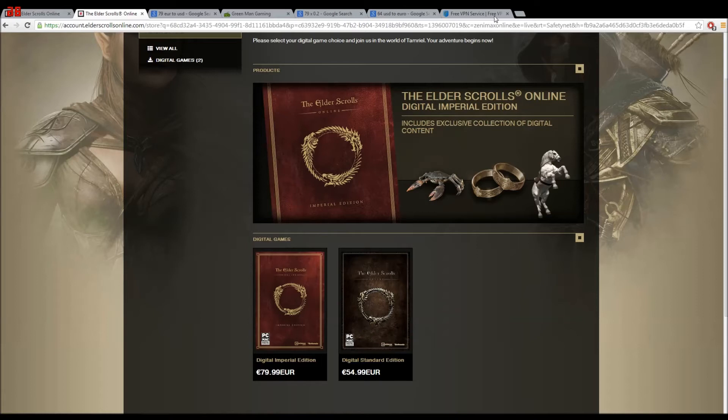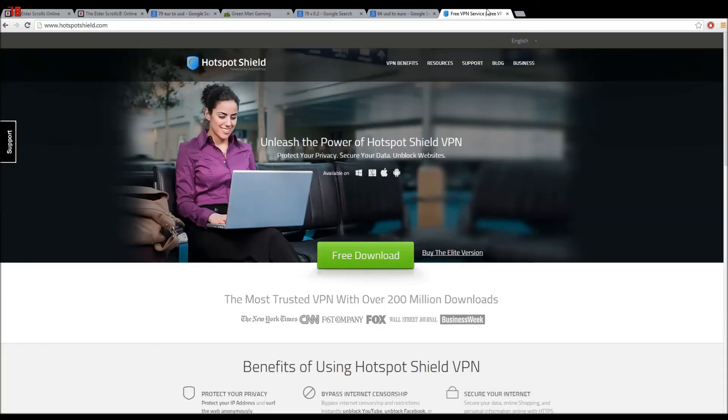But a lot of you are probably asking, how am I going to access the game? How am I going to create an account? Well, that's easy. First off, to create an account you have to use Hotspot Shield, because the Elder Scrolls Online website can detect if you're from the United States or not. If you're not, they won't allow you to create a US account. But by using Hotspot Shield, the site will simply see you as another American user and will accept creating your account.